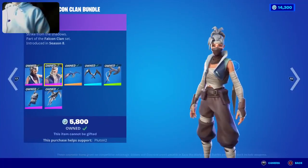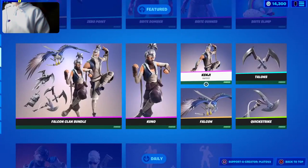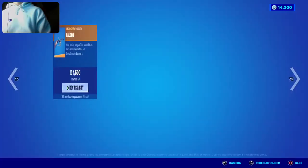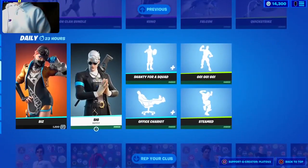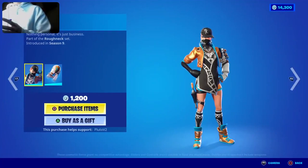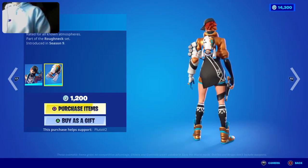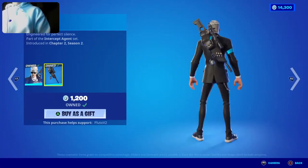The Falcon Clan Bundle is a brand new bundle in the shop. It includes the Kuno skin, the Kenji skin, the Talons Pickaxes, the Falcon Glider, and the Quick Strike Pickaxe. And then we got the Biz skin — Biz was last seen over a year ago in Season 9, and it's back in the shop. The backbling is all futuristic, I love it. We also got the Sig skin, which has a sniper backbling, which is really nice.